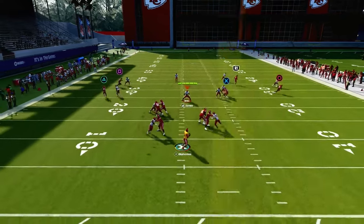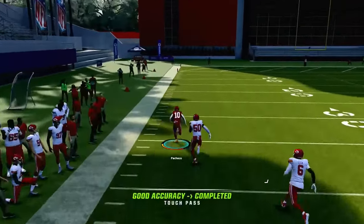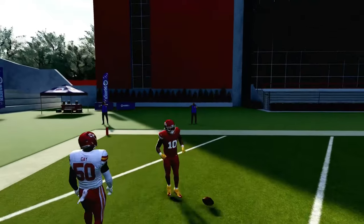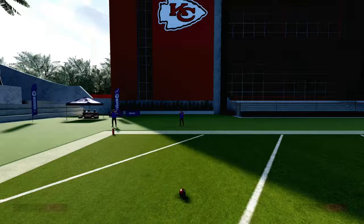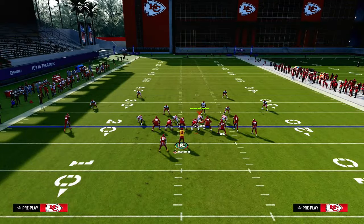What you're going to notice is this running back wheel is going to be wide open, and it should be a touchdown every single time they play you in match coverage. It is virtually impossible for match coverage at this point in the year to stop a wheel route.